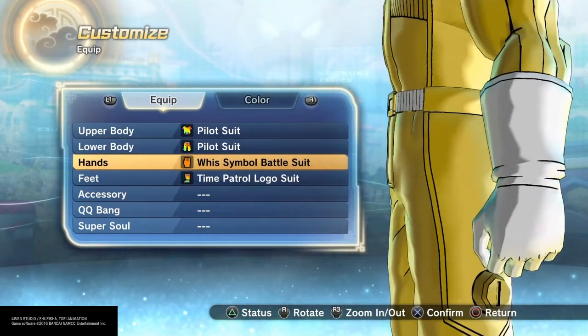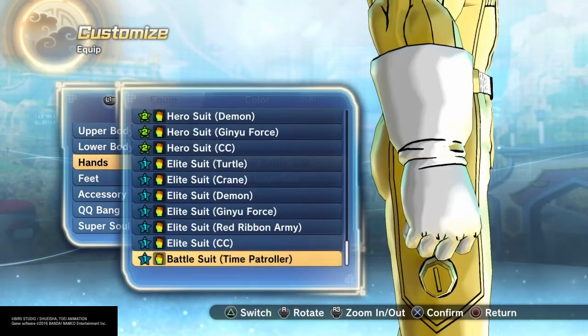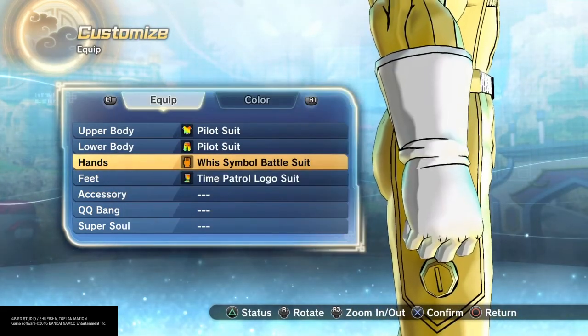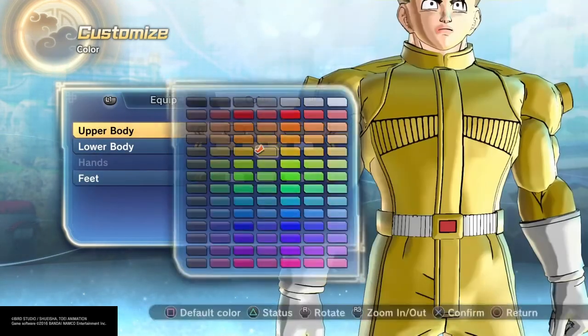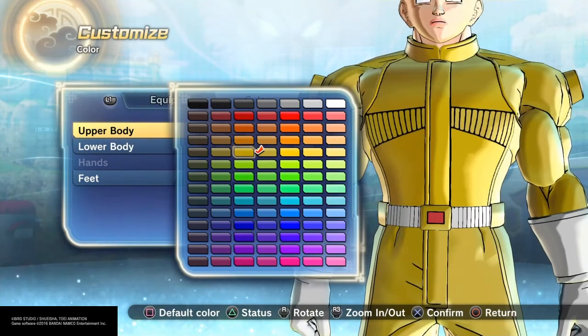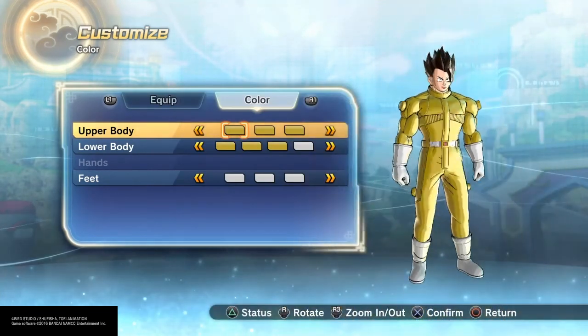Vegeta's Whis because they're tight — look how tight they are. Everyone else looks loose, but with Vegeta's it looks ultra tight, so I used those. Time Patrol, of course, and I went with the gold — just straight up gold. I mean, you can go a little more gold if you want, but I just went with straight up gold for this one.